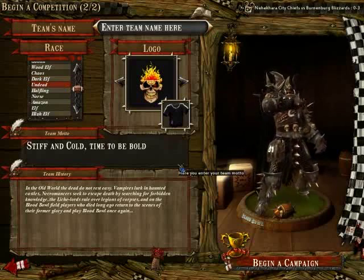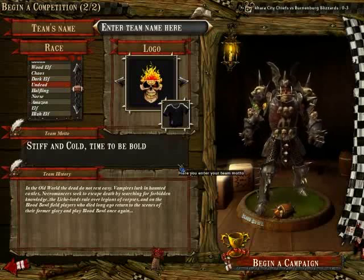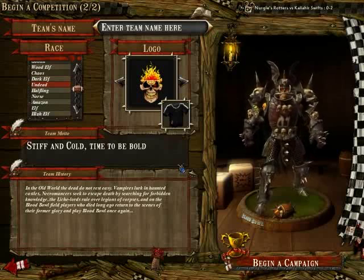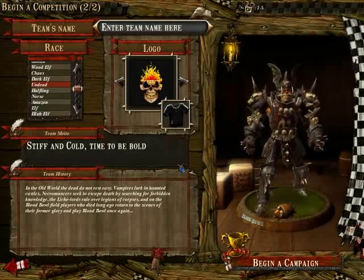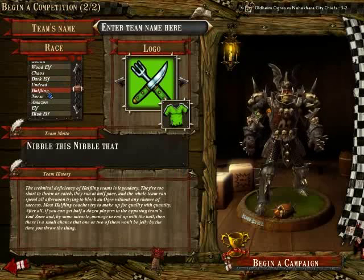The Undead — that's another team that's not really good for newbies. Overall, they're pretty slow and not really durable. There's also the problem that they can't use Apothecaries. They can be really strong, but it takes a while to build them up.